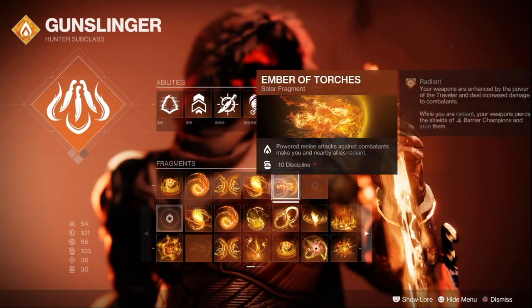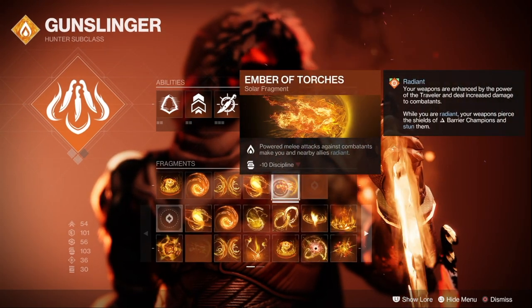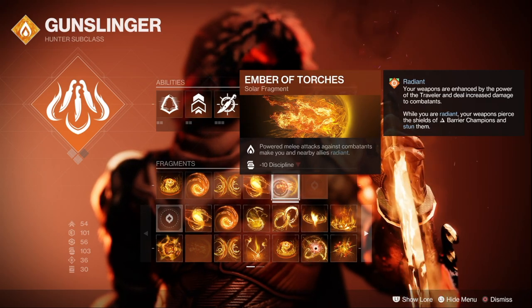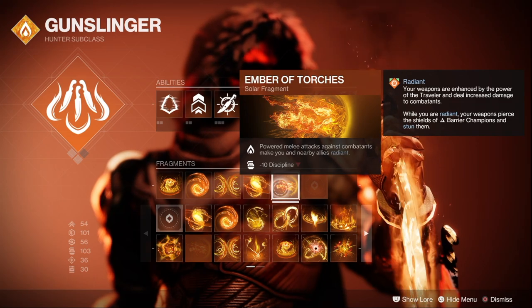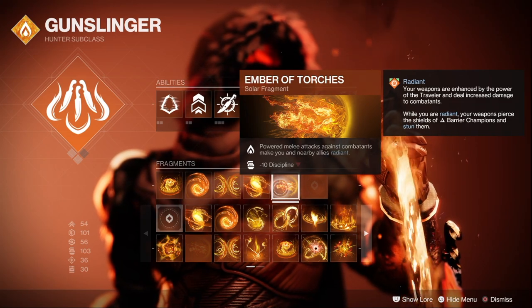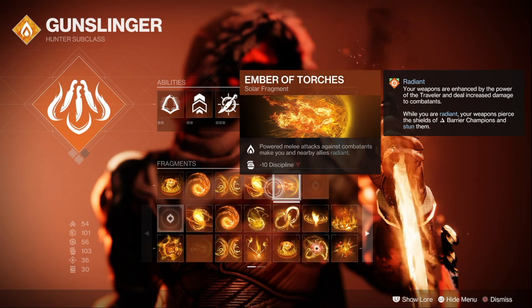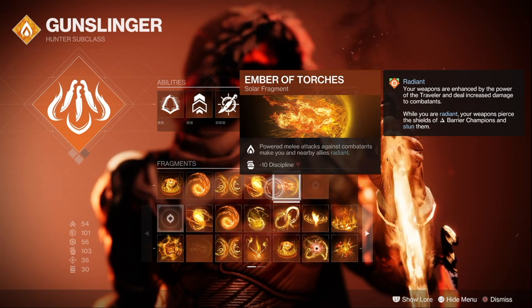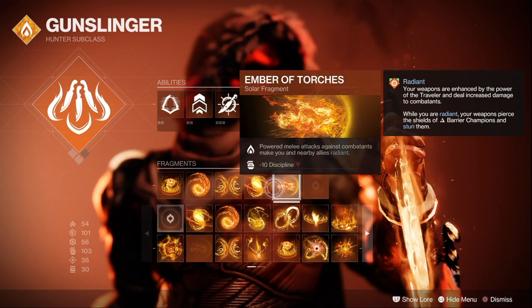Ember of Torches is the most important fragment of this build — when you throw your knife it will cause you to become radiant, which will then trigger Knock Em Down's refund of said knife upon a kill. Without this fragment the gameplay loop is broken. Radiant is a 25% damage buff in PvE, lasts for a decent amount of time, and most importantly it can stack with other damage buffs.